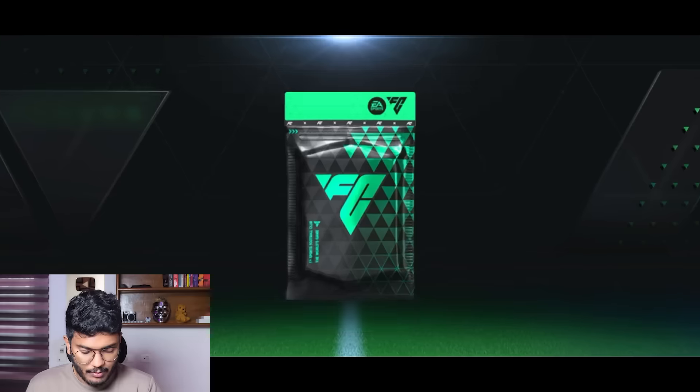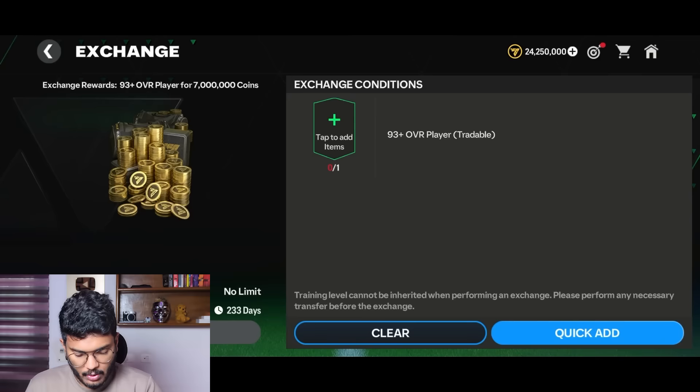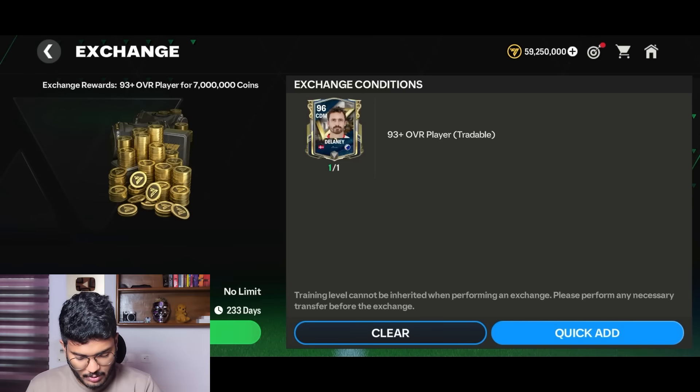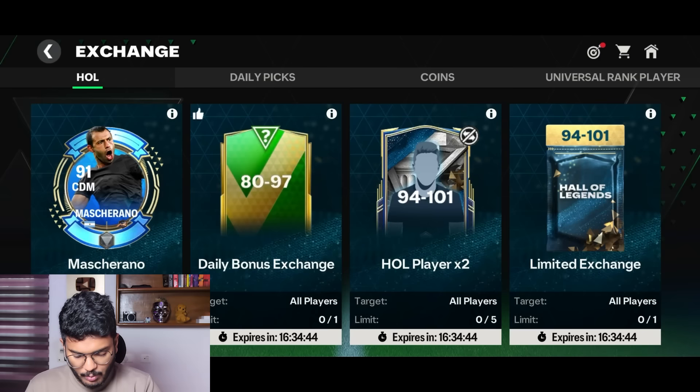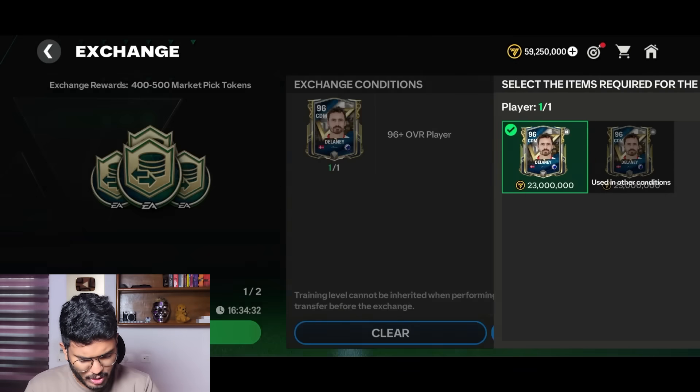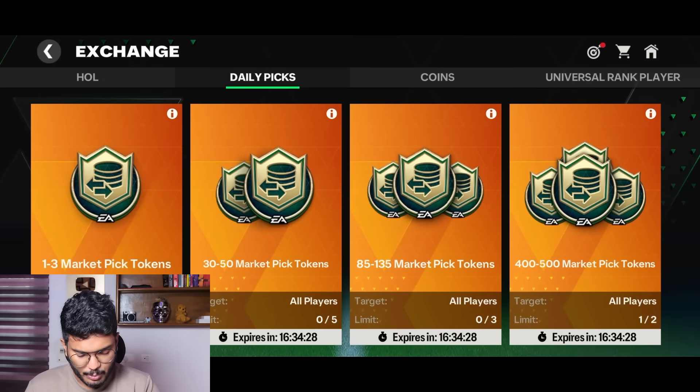This 91 to 101 pack is 4,000 gems - not expecting anything good. Just got a 90-rated Mangala, nothing spectacular. We've got 21,000 gems left and no more gem offers. Moving to the top events, there's a 90 to 101 pack for 20,500 gems - I can open around eight or nine of these. First one is a walkout - Argentina - it's Sigali, just a 90-rated guy. Not the ideal start.